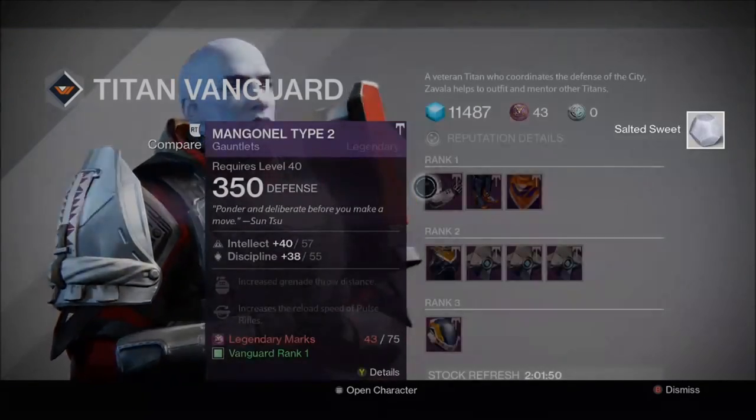The first person you visit is Zavala, and he will give you a salted sweet. Then, go to the Speaker — he'll trade you the salted sweet.